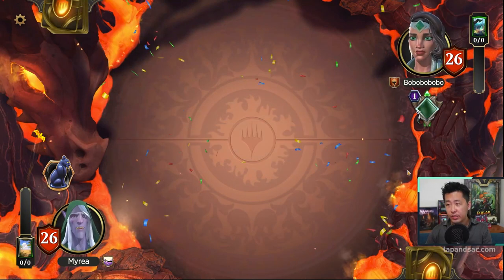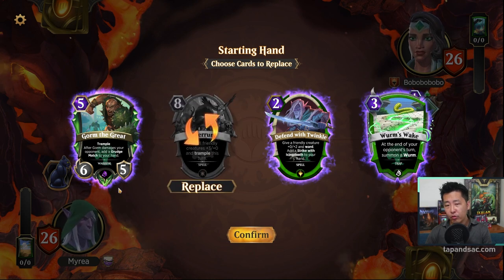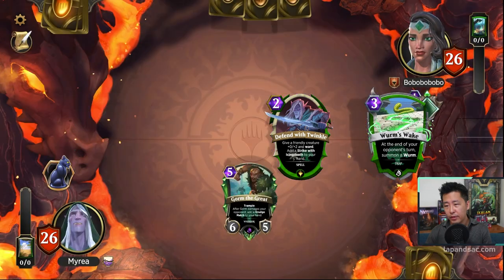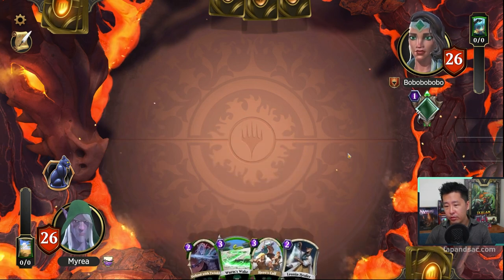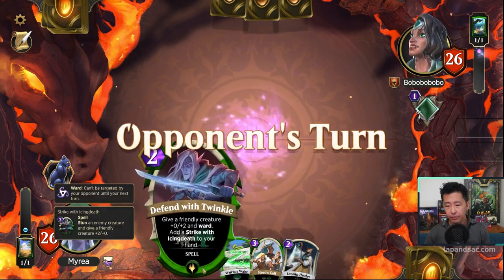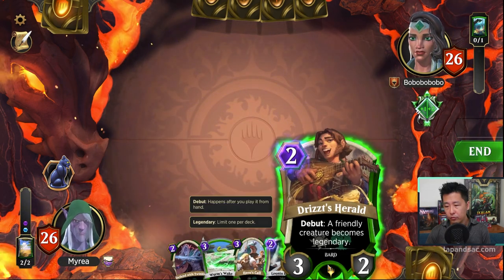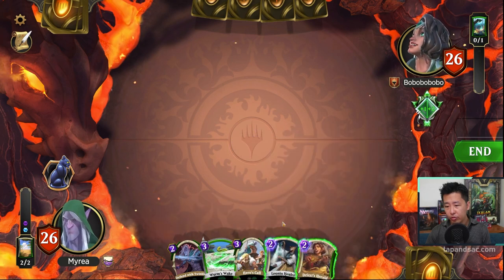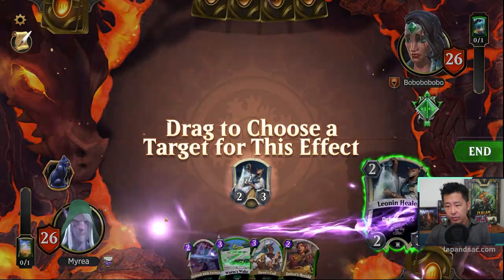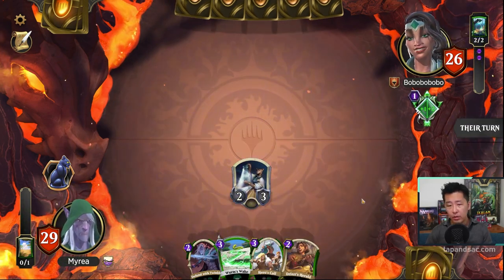Now we challenge Drizzit against a non-Drizzit Spellslinger — Vivian. We swap out Overrun and Gorm the Great for a Hero's Call and Leonin Healer. We have a nice starting hand. Let's cast Leonin Healer to heal ourselves for 3, and if it survives, next turn we cast the Herald to give it Legendary — that will trigger Drizzit and we get a free Panther attack.